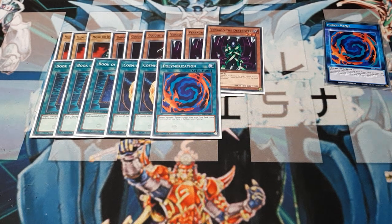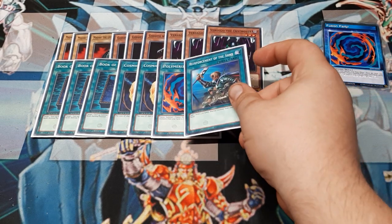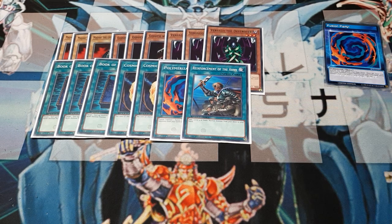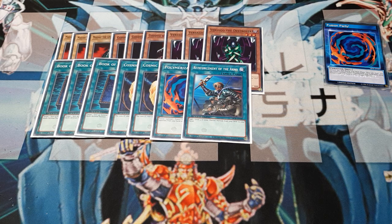We've added Polymerization to the main portion of the deck as well. We did drop the Fusion Weapons — do you really need two Fusion Weapons when you have the power of Book of Moon on your side? Not sure, but we'll find out. The last spell we're using is one Reinforcement of the Army. I would have added a second, except in hindsight I did take out my Rising Energy. Because I'm no longer running Rising Energy, I don't have the luxury of discarding cards outside the Fusion Party skill. To run more than one Reinforcement and go deep into the Flame Swordsman package, it was easier to just add a second Polymerization — two effects for it. It just worked out better, so we ended up with just the one Reinforcement.